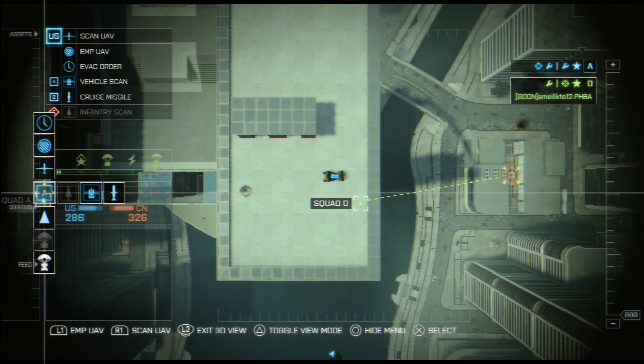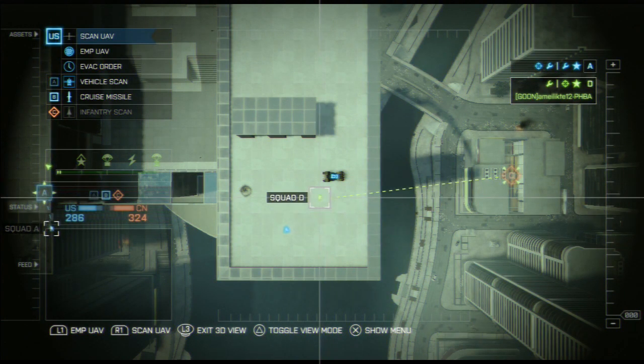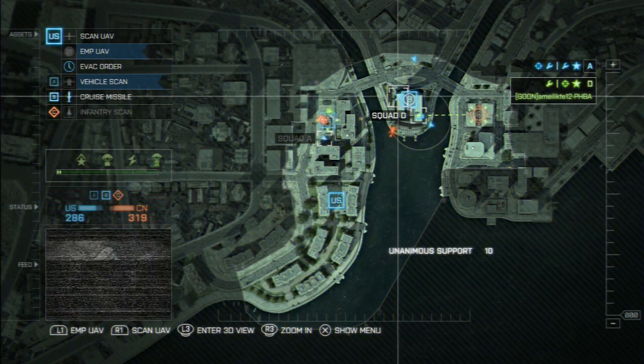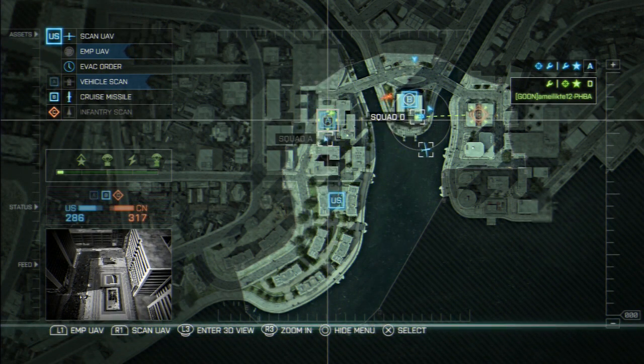Basically, the commander mode is a bird's eye view tactical game mode within conquest and rush game modes. You can spawn in as the commander, but you can't spawn in the actual map in first person — you'll just be in this tactical view.